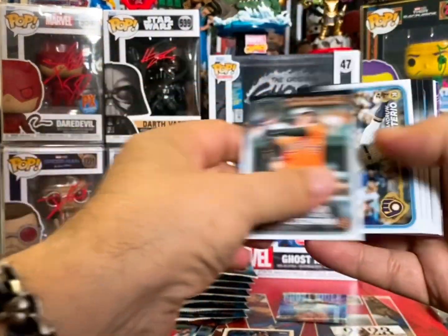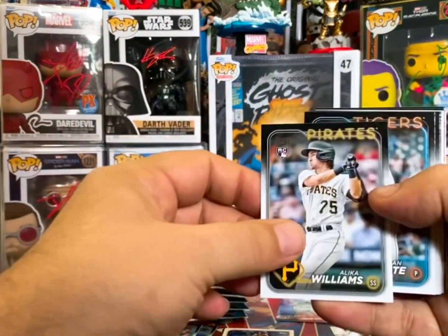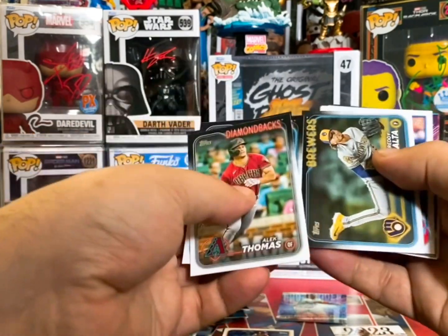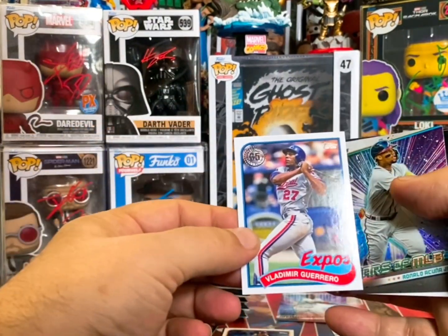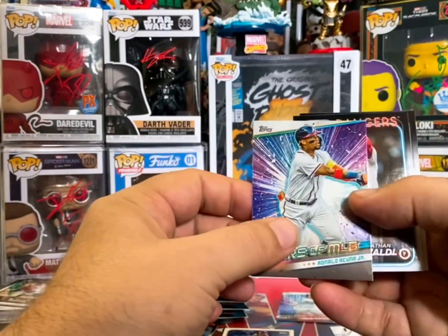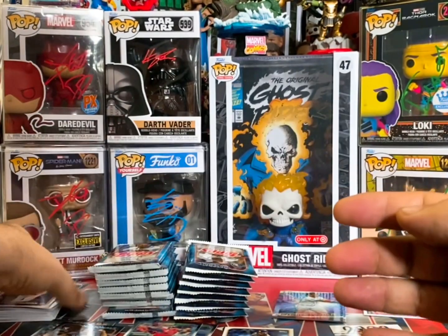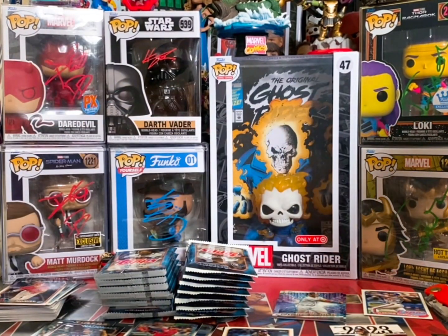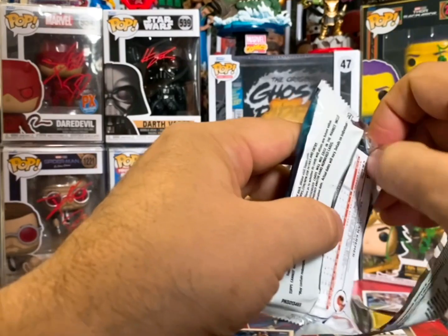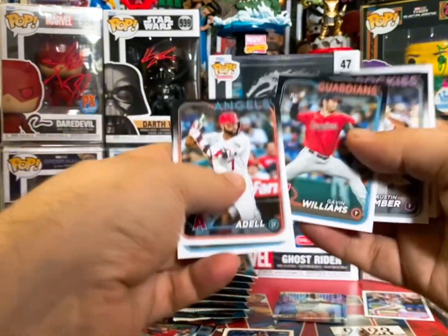All right, pack number one here — we're gonna run through all these base cards and I'll flip out the rookie cards. Brendan White, Alika Williams. Throwback 89 Topps, Vladdy the Daddy, Cunya Jr. again on the Stars of MLB. Jose Ferrer rookie card, Mickey Moniak. It's a slippery pack. My bird wants in on all the action. Rookie card of Gavin Williams.